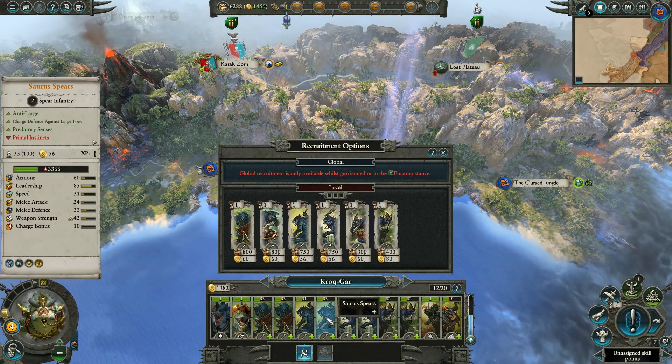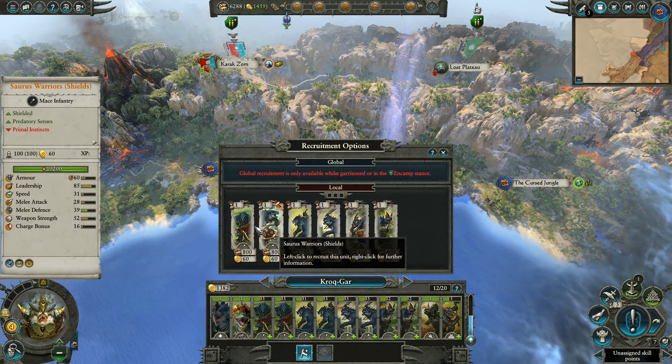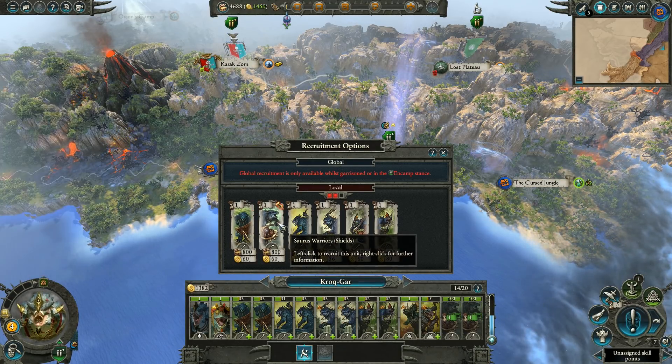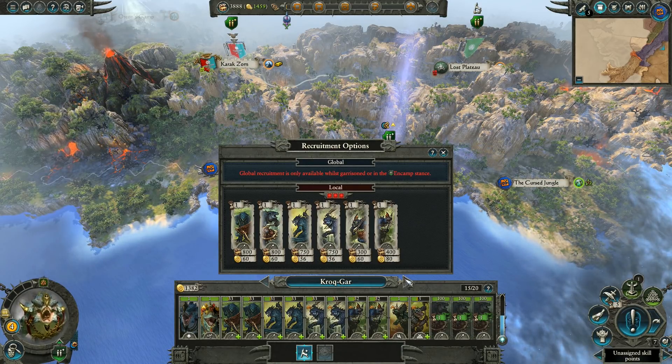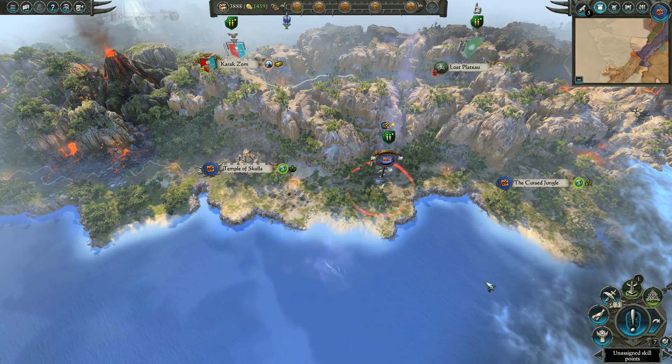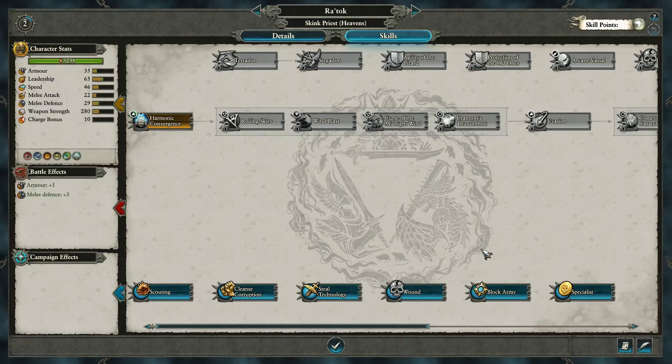We only have two units of warriors right now, so let's recruit Soros warriors. And then we'll get skirmishers once we finish the upgrade. A rank was gained - oh yeah, skill point. That's for our priest.